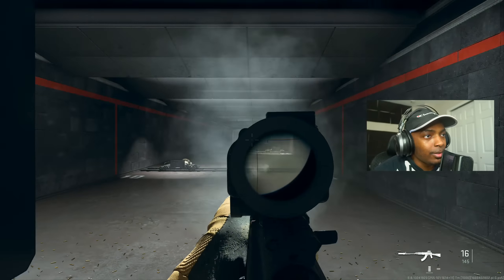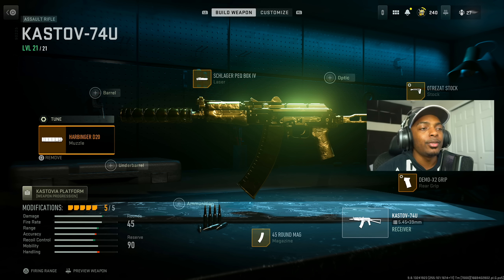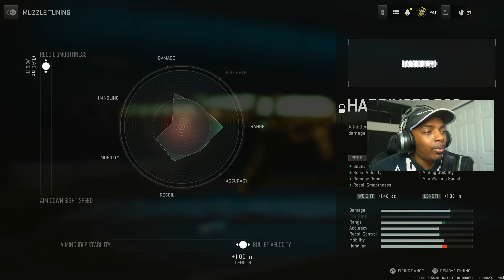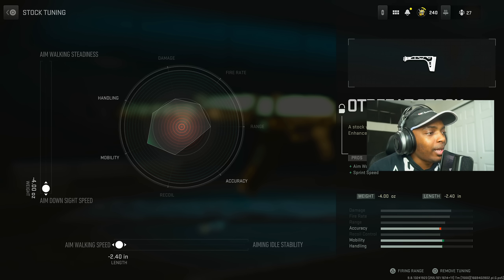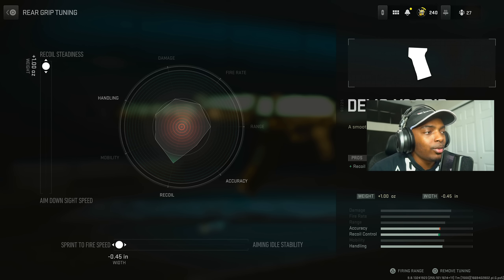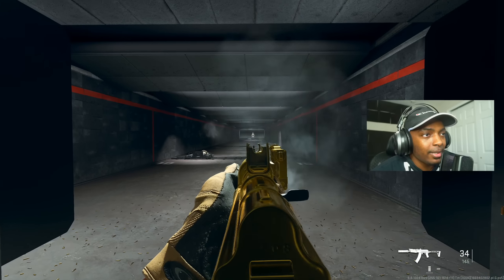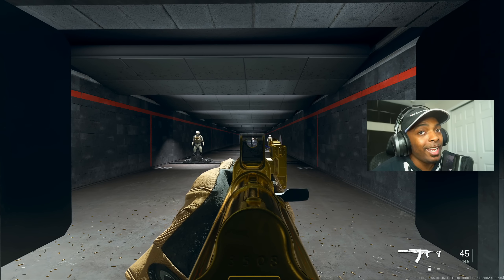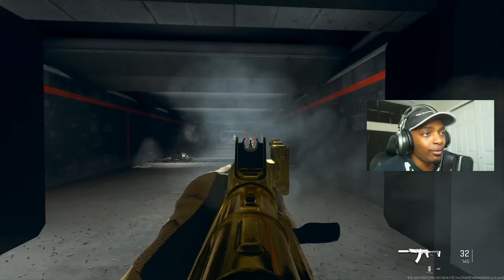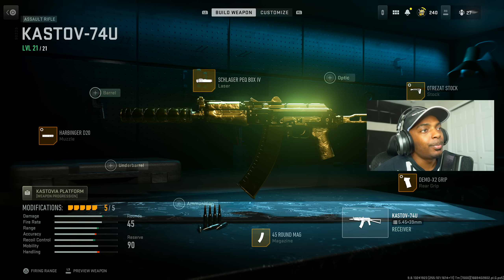Last but not least, the Kastov 74u — this thing is an AR/SMG hybrid. Use it as a mid-range AR and short-range SMG, not a long-range AR. I put on the Harbinger D20 maxed out for bullet velocity and recoil smoothness, the Slater Peck Box 4, and the Restock Stock maxed out for aim walking speed and ADS speed. The Demo X2 Grip is maxed out for sprint-to-fire speed and recoil steadiness, along with a 45-round mag. It's absolutely amazing for short to mid-range; long range is a little dicey, but with this build I think you'll love it.